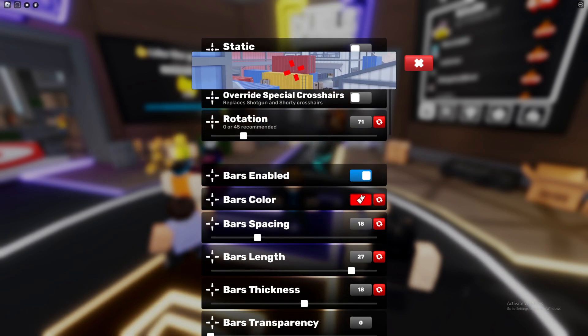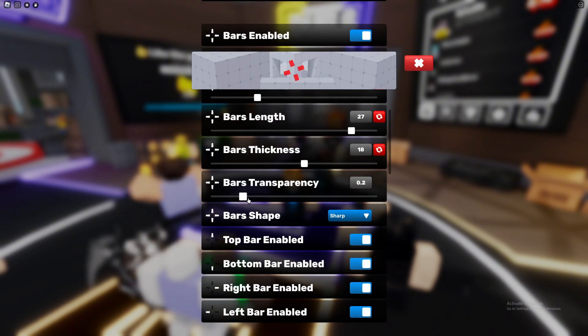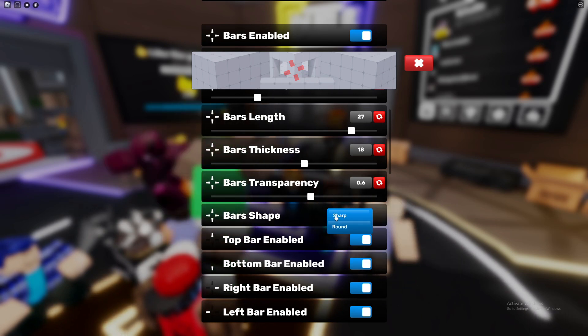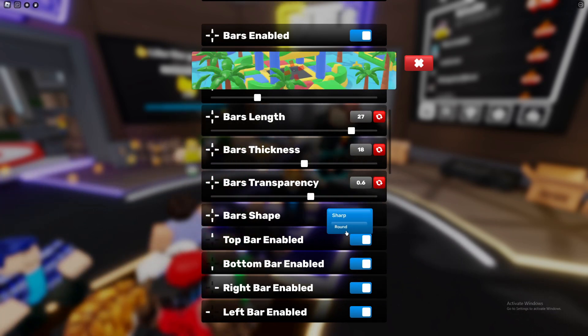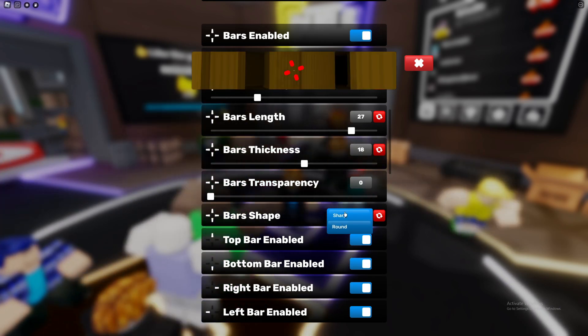You can change the color, the spacing, the length, the thickness, and the transparency — so how visible it is. The shape is very important too. Let me adjust the transparency so you can see more clearly.